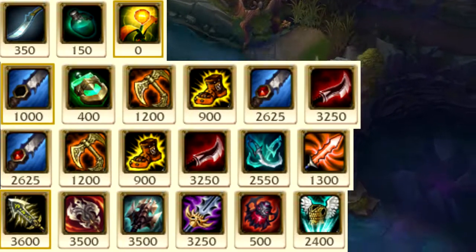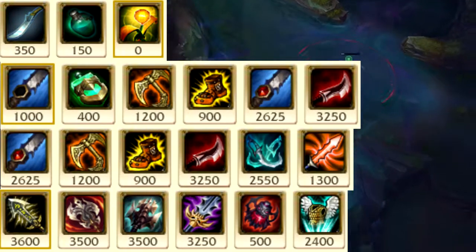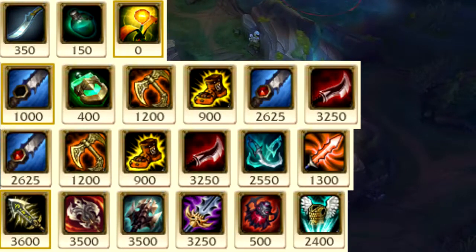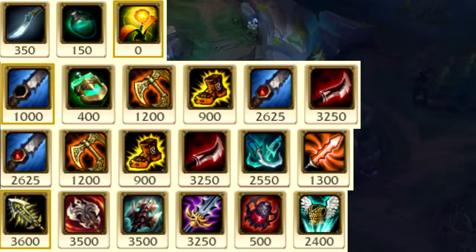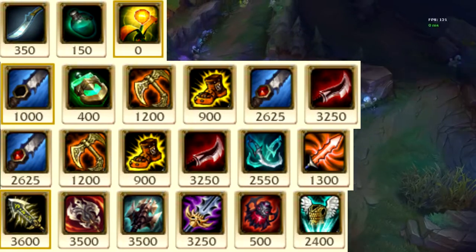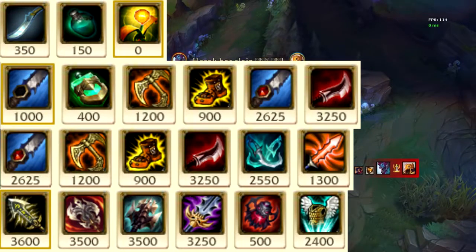Starting items are always Hunter's Machete, a Refillable Potion, and a yellow trinket. His standard build order isn't going to be exactly the same every game because he may back with an awkward amount of gold, so he may be forced to get Mobis before Tiamat, or Warrior before Tiamat, or Duskblade before Warrior. But the standard build order is: Stalker's Blade, Hunter's Potion, Tiamat, Mobi Boots, Warrior, and then Duskblade.